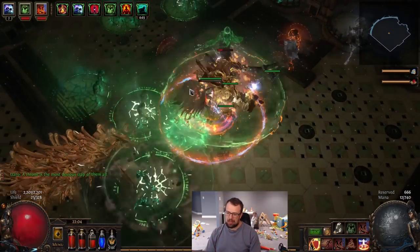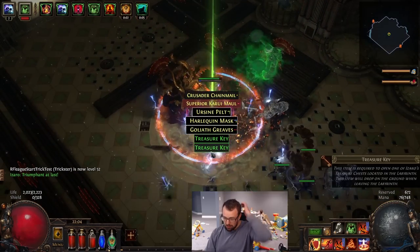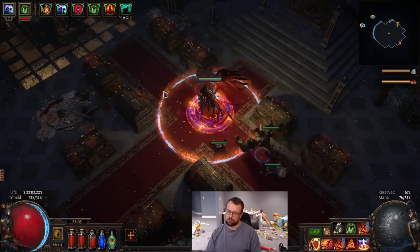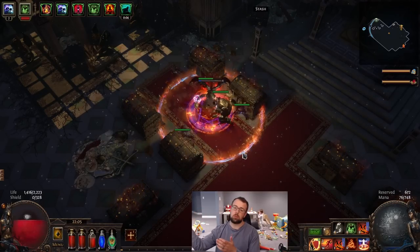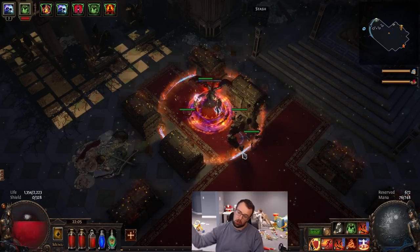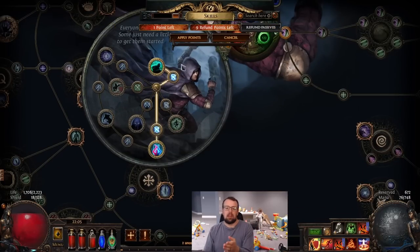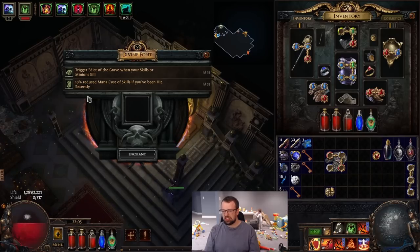Right before this update we did Cruel Lab at level 52, right after getting through Act 7. I wanted to showcase what the character looks like before and after getting the Cruel Lab ascendancy — Patient Reaper. Right now we're degening and have to manually press life flasks to stay alive, but Patient Reaper means while we're mapping we don't really have to worry about it anymore — it takes away all that concern.